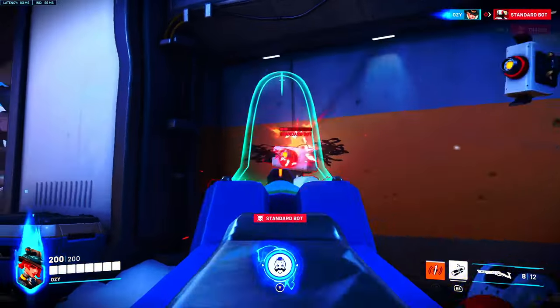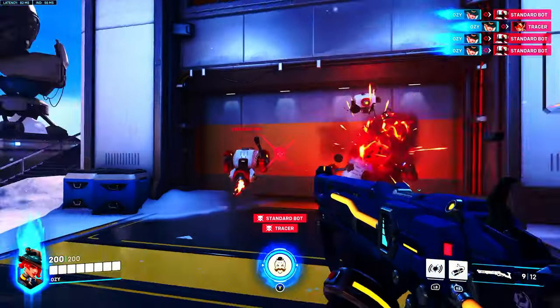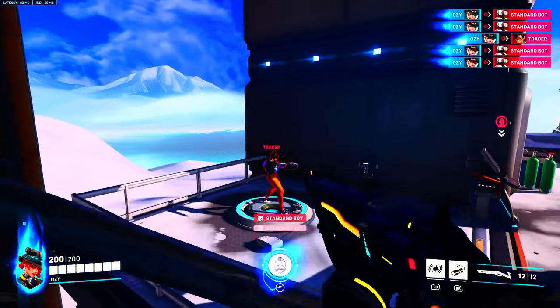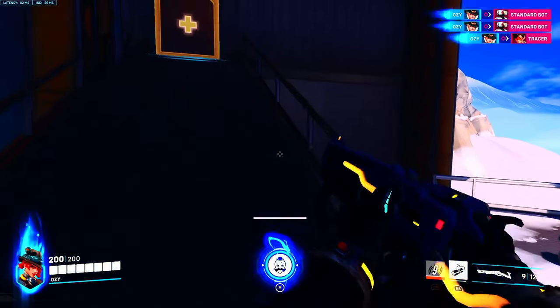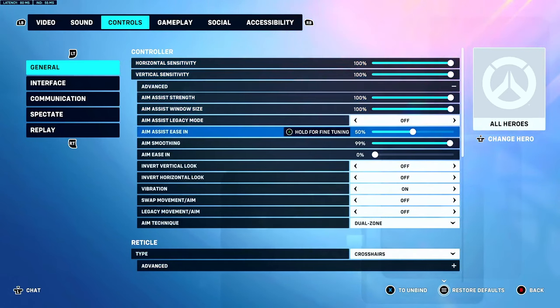This next one — 50 — is just the default Overwatch aim assist settings. Lots of people probably have these; they're alright, kinda outdated now. These were good in Overwatch 1 — my Overwatch 1 aim assist settings. They barely work for me, but they work for a lot of people. Out of all four, I feel like this one — 100 aim assist window size and 50 aim assist ease in — is probably the worst one in my opinion.